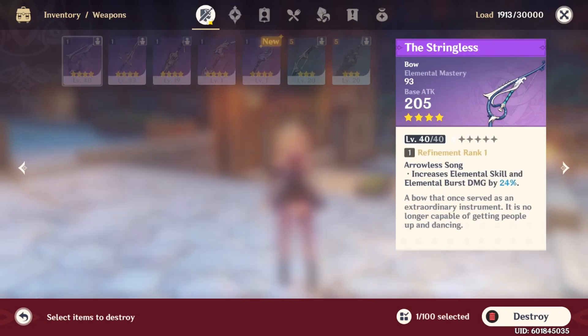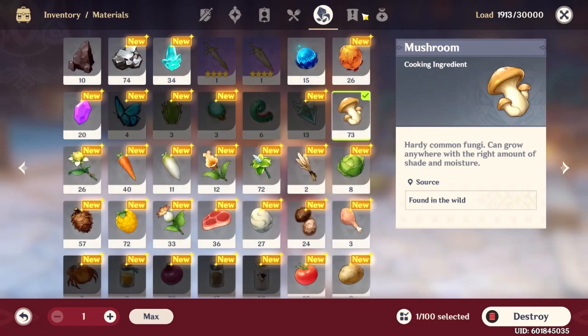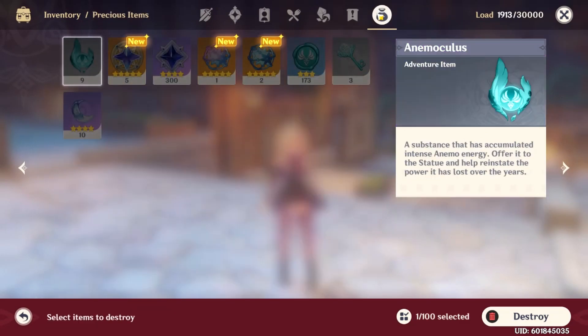Anything equipped on your characters right now will be blocked as well, so you don't accidentally remove anything from them. If you really feel passionately about deleting equipped items, just go in, unequip them, and then you can delete them to your heart's desire.